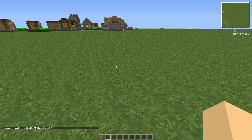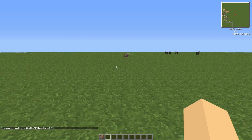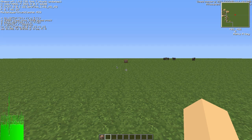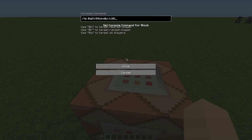We're going to hit Done, and now we need to know what coordinates we want to teleport players to. I'll move back a little bit and press F3 to see my coordinates — 81, 4, and 66. So I'll run back to the command block and enter 84, 4, 66 as the teleport destination.